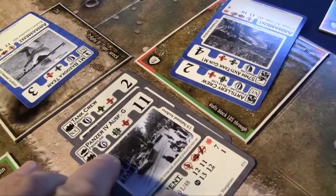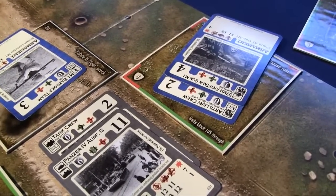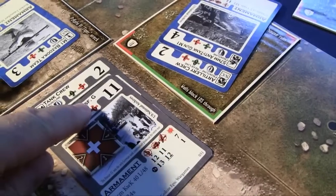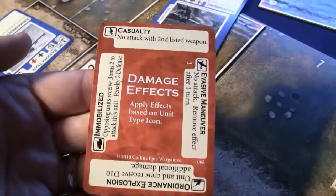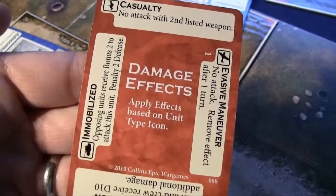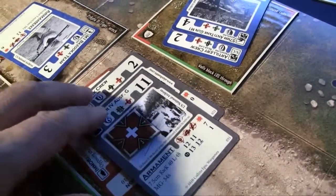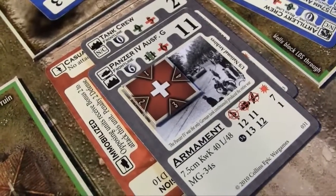We account for the defense of the Panzer IV of 6, so the actual damage that gets through is only 8. That is enough to damage this unit. We temporarily track that damage with a tracking counter — 8 off of 11 gives us 3, which is past the half break point. We draw a damage card and apply the vehicle effect: it immobilizes the tank, giving opposing units a bonus of 2 to attack and penalizing the unit's defense. We've disabled the Panzer IV, and its defense drops from 6 down to 4.